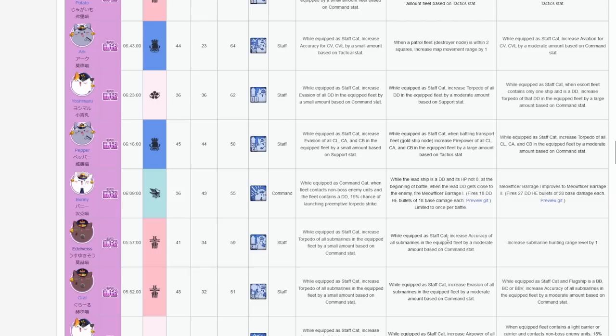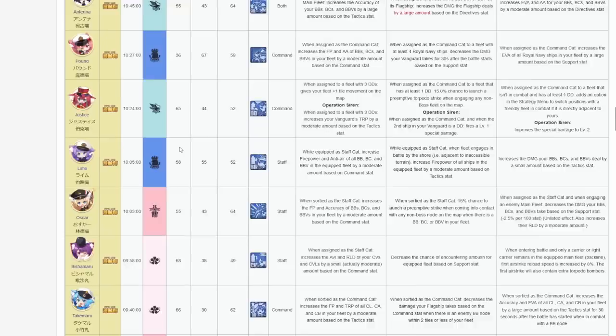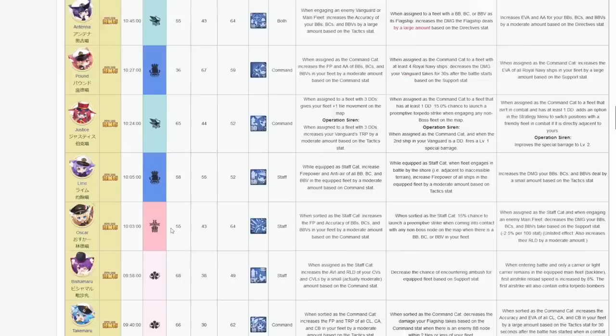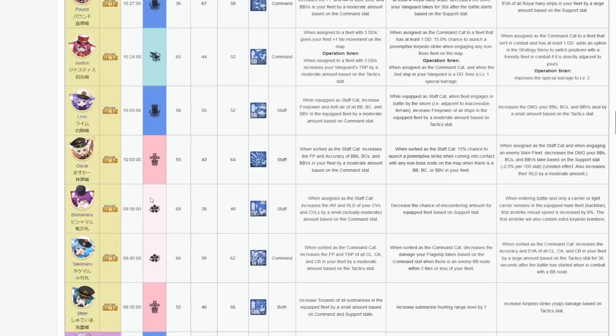For Edelweiss, the reason is because there is only 1 SSR submarine cat in Steel, and Edelweiss gives hunting range and oxygen in Operation Siren, which Growl does not. Besides Edelweiss who is required for her skills, when I say that an SR carrier cat is needed to form a pair, you can by all means use an SSR cat like Antenna with all carrier talents instead — but the spawn pool for other SSR cats don't have carrier talents, so it will be extremely unlikely. Steel and Edelweiss are the most important cats in terms of skills, as they actually increase the potency of submarines by increasing hunting range and preemptive strike damage in campaign, as well as oxygen capacity in Operation Siren. For all the other cats, talents trump abilities.